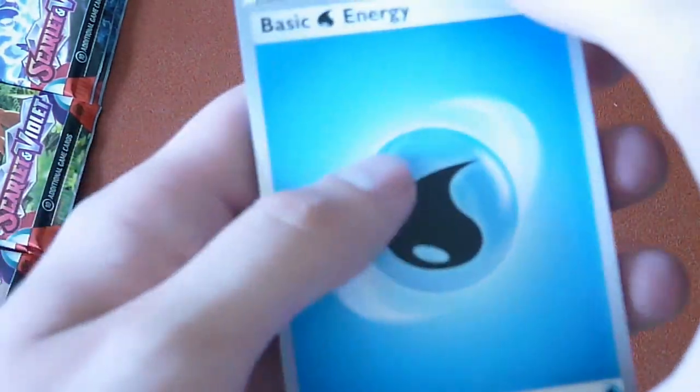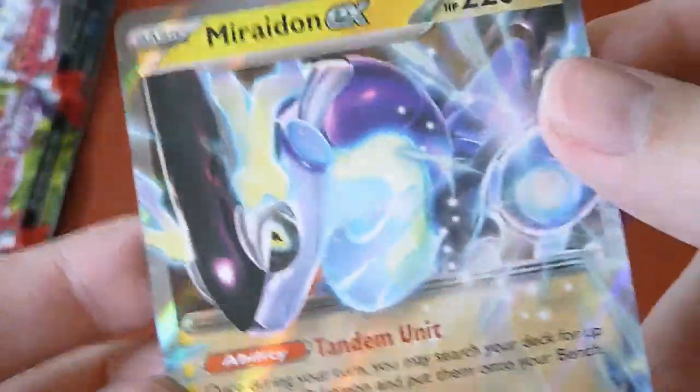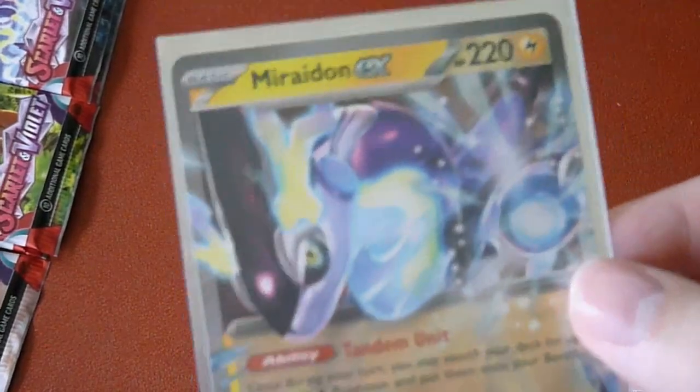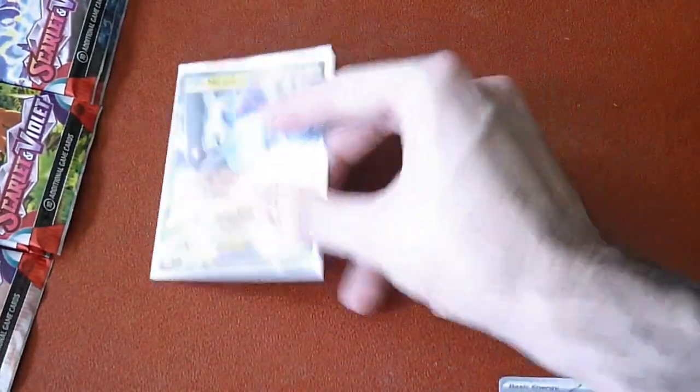Alright, let's see what we got here. Water Energy, Starly, Napkin, Shroomish, Cranky, Bird. Ooh — Miraidon EX, the regular version of it. Nice. I actually like this one. I actually like the preview images for them — they were really cool.